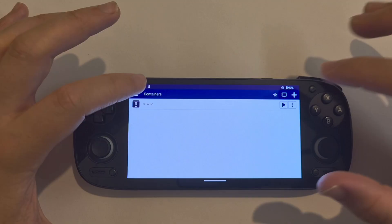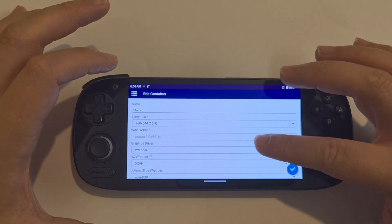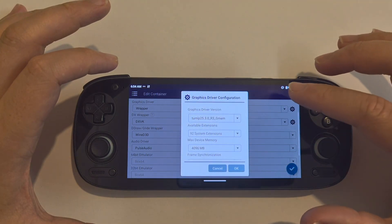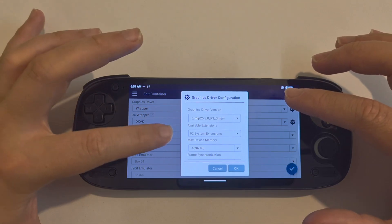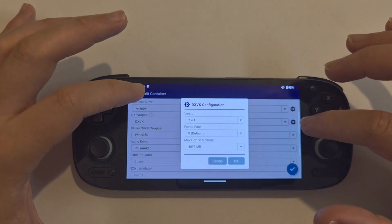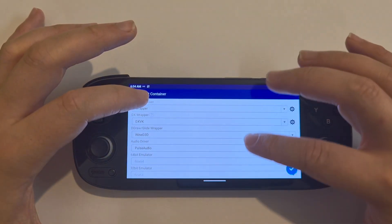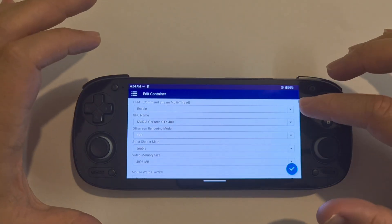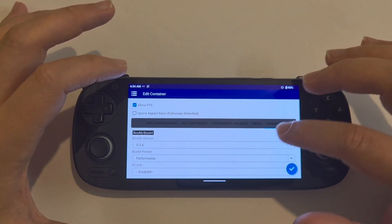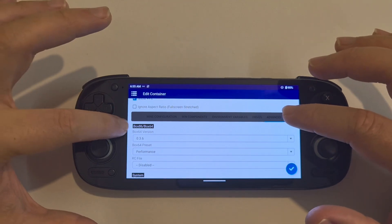Let's check out GTA 4. I'll show you the settings quickly. So we've got it on 960 by 544, 16 by 9. The wrapper we've got is Turnip 25.3.0 r3g mem. The max device memory is 4096, and the DXVK is 2.4.1 — again on max. All these should be standard apart from the video memory size, and Box64 version 036 performance. That's going to be it.